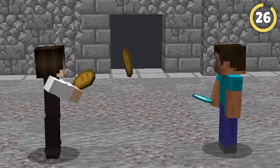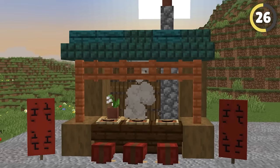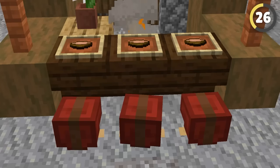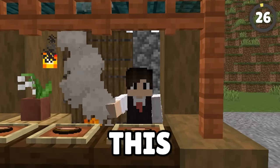Sometimes people want to have some fun and sell some items to their friends on a server. This next build hack really lets you have that amazing Japanese-inspired design. This ramen stand uses armor stands underground to create these truly authentic seats. I just love this design.